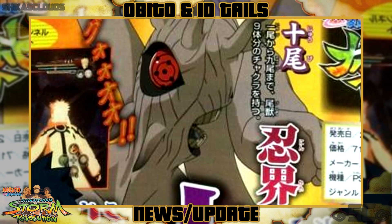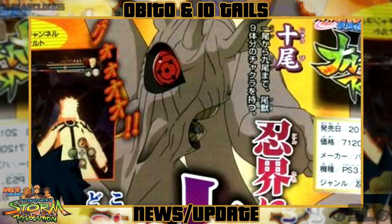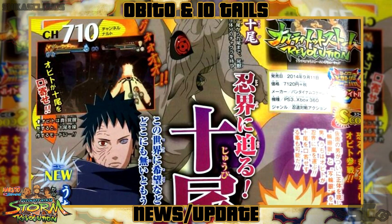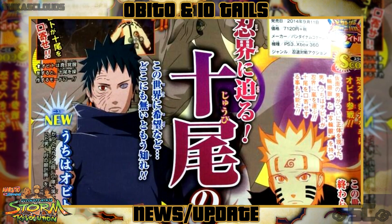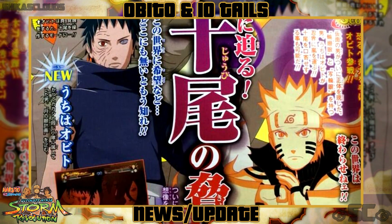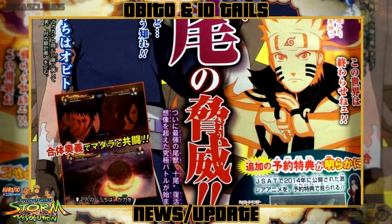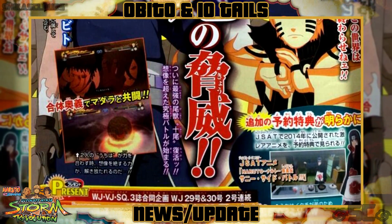And then a close-up on the second form of the Juubi, the Ten-Tails. I don't know why they chose this form — I think the first form would have been better. The second one looks so deformed, even though it's stronger. As for it being in the gameplay as an awakening, I don't know how that's going to work. We hardly see him move and he's massive, so how can anyone beat that? I'm really curious to see the scale of this monster compared to a regular character — it's going to be pretty crazy to go up against his moveset.